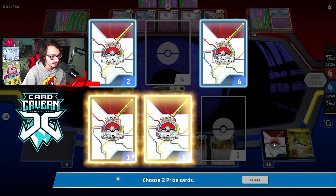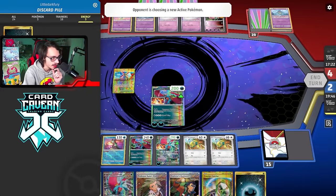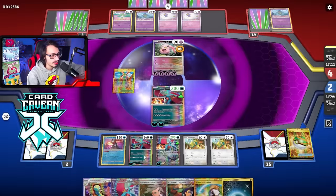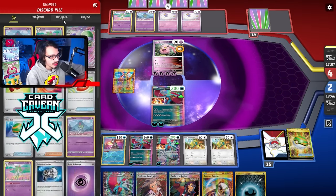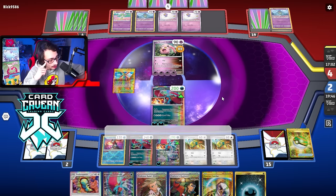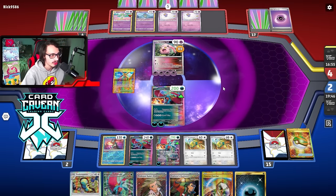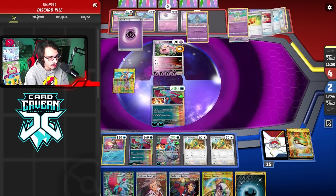Thanks to Sada they were dead anyway — we'll take that knockout. Just two more attacks to go. What are our two prizes? More energy, always good. We only have two left in deck. They can still Scream Tail — maybe I should have put the Capsule on this guy. But we have Roaring Moon EX and just need two knockouts to win. I don't think they have enough Pokemon to survive. Double Dunsparce keeps me safe from Iono.